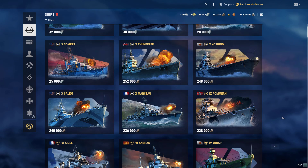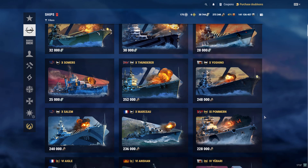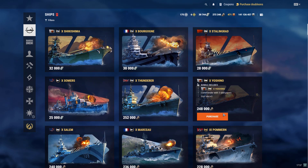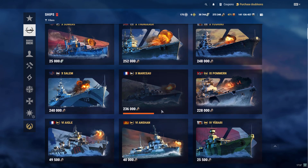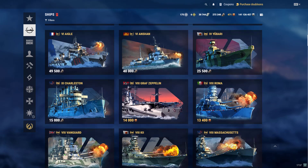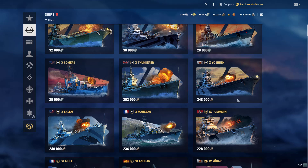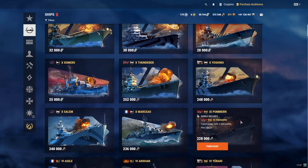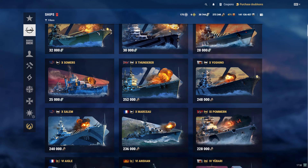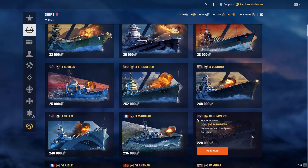I do love and recommend you to play the German battleship line — better than anything else. I have a lot of fun with other ships like the Georgia, which also has crazy secondaries. But the biggest difference between Pommern and Georgia is the armor. Georgia's armor is actually not as great — you have to stay completely bow-on.